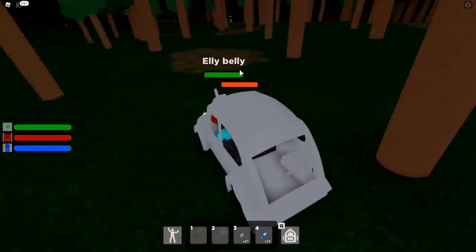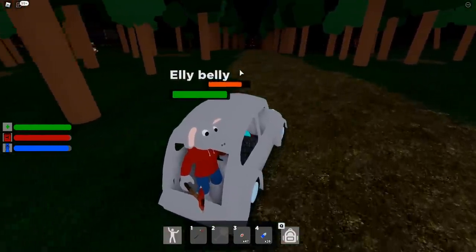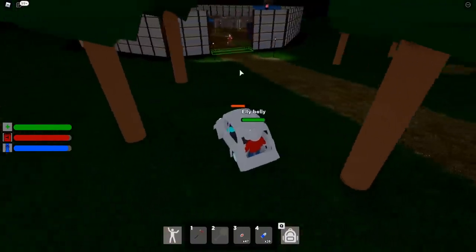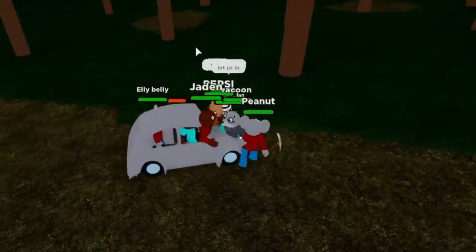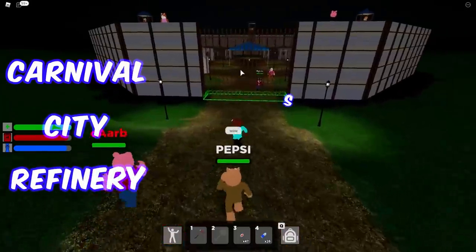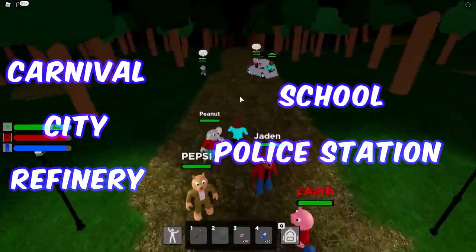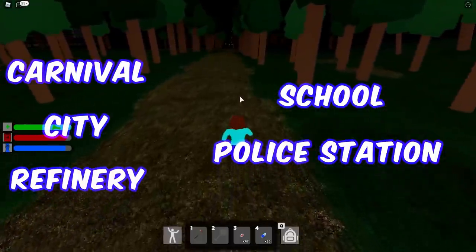There are so many people standing next to me and it's kind of glitching out. This game is still in beta so expect a ton of glitches and bugs to occur. Right now you can see how useful this car actually is for getting you around different locations in the map. Just as a reminder, there are six different safe locations here inside of Piggy Intercity: the carnival, the city, the chapter 3 refinery, the school location, and the police station.